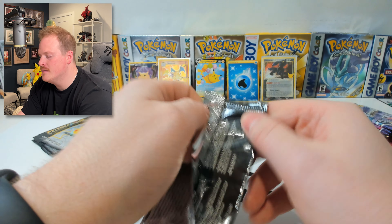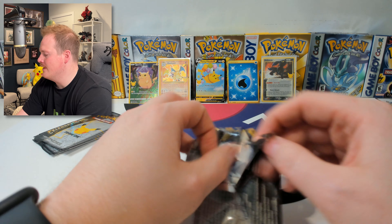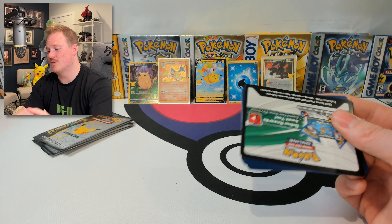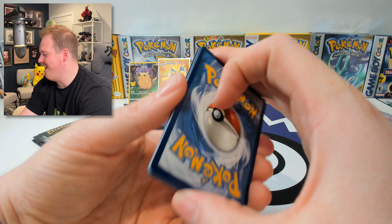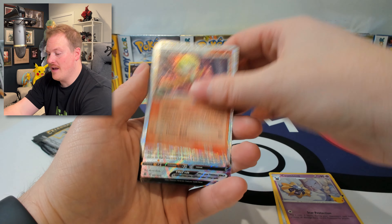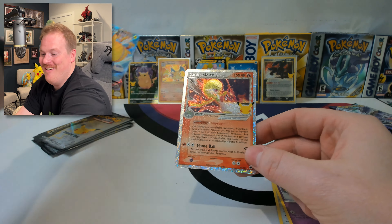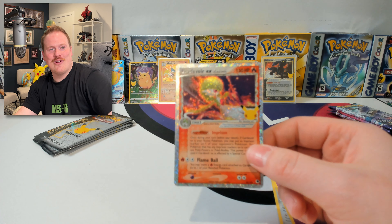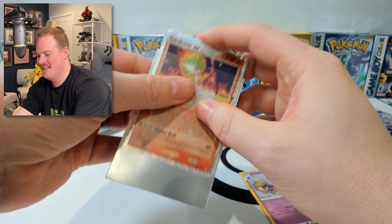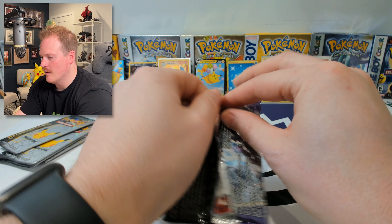This is, for me, a once-in-a-lifetime unboxing. I haven't had the best of luck with Celebrations — I pulled some Blastoise, I pulled some Venusaur, but this is the first time I pulled the Charizard. And this all came out of one ETB! A Carnivore EX, and a Flying Pikachu VMAX. We're doing it tonight, on a Thursday night after work. Thanks for joining us — all out of one ETB.